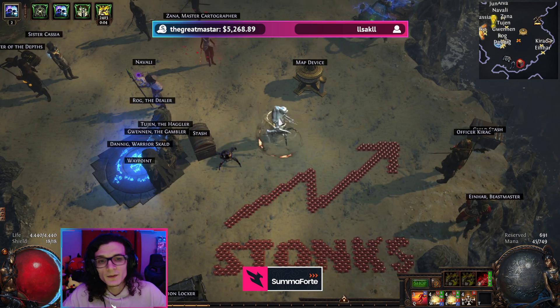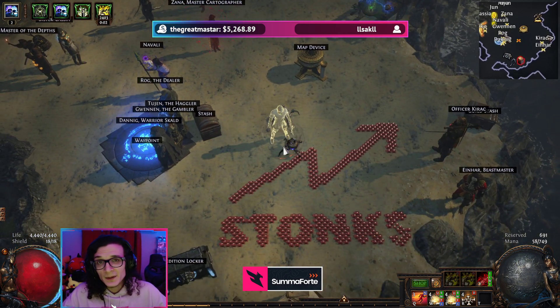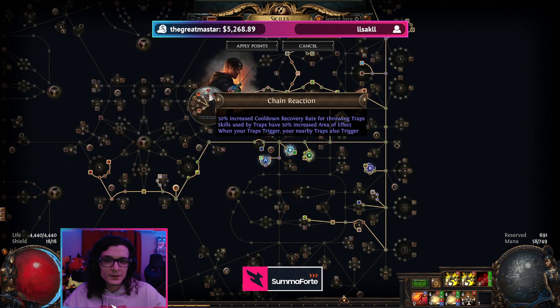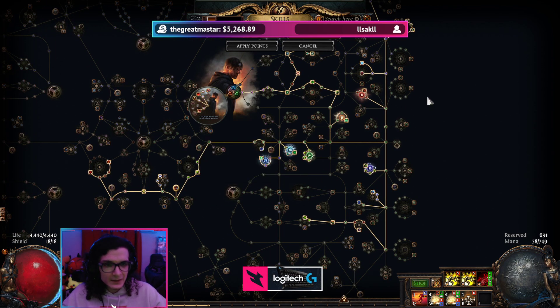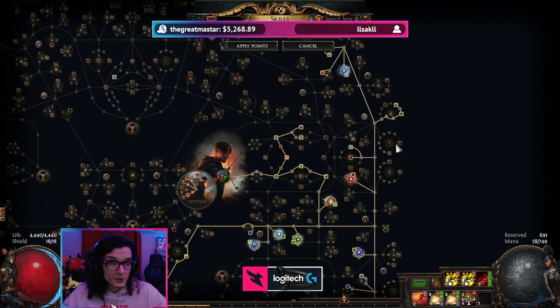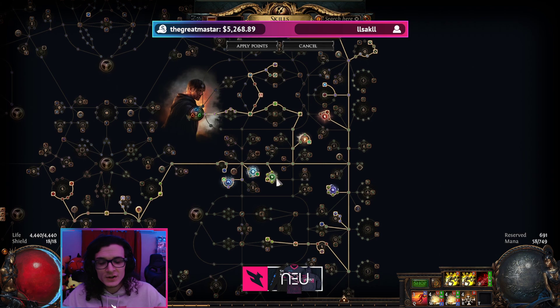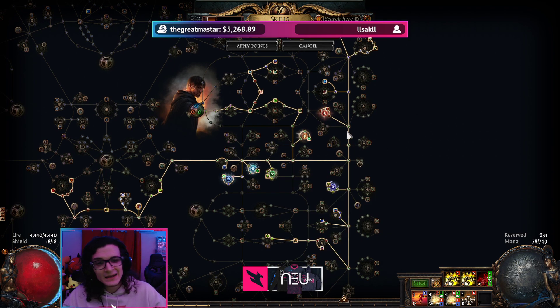Here's the upside of this entire change: my build never cared for area of effect. I am only ever getting the area of effect from my ascendancy and a little bit on the tree as I get other things — not because of the area of effect specifically, I'm just kind of getting it. Or from cluster jewels. This is something that might come as a surprise, but in my revised version of Seismic Trap compared to last league, I have cut out the large cluster jewel from the budget version.